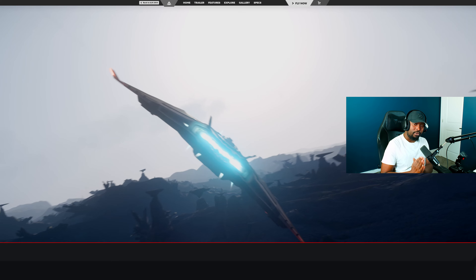The Aegis Firebird is now available to be purchased and also to be rented in Star Citizen Alpha 3.23. In this video we're going to look at the ship vehicle page and then after that we'll get into the PU and actually test it out ourselves. Let's get straight into it.